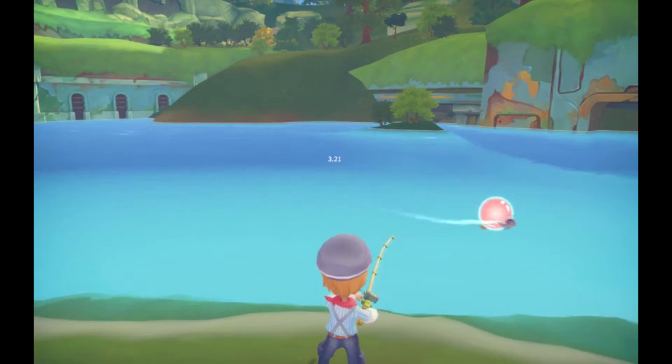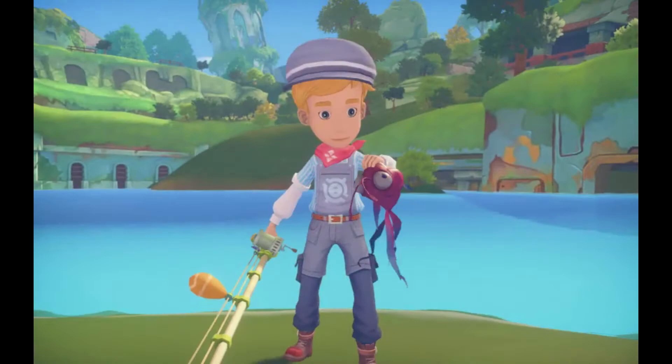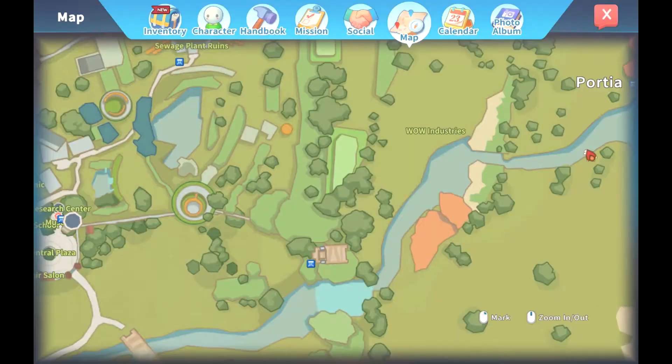The next fishing spot is in the lake south of the sewer plant, under the big pipe. Here you can catch the emperor wise and firefish. This is the only spot you can catch the emperor firefish, so if you see one reeling in, it will have that gold star.